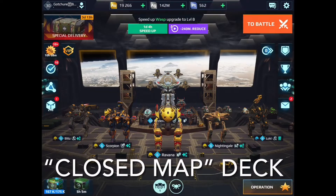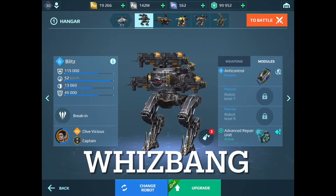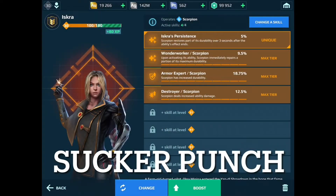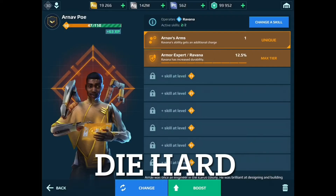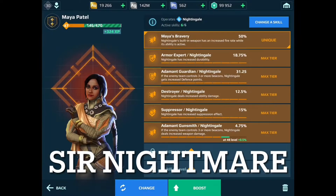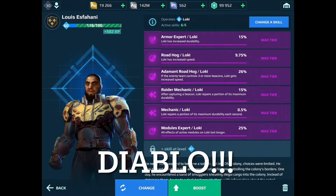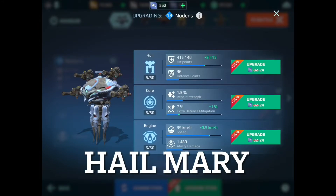This is my closed map deck for maps that have less long-range and mid-range opportunities. We got Whiz Bang, my Mag Blitz, with a pretty decent module and lots of skills with Clive — pretty good there. Then we got Sucker Punch, my flamethrower Scorpion, still working on skills there. We got Diehard, my brand new Ravana — ice chucker Ravana, really basic on skills and modules. Then Sir Nightmare, my Nightingale with a fairly good set of skills and a decent module. Then everyone's favorite Diablo with very good anti-control and lots of skills. And my Tight-Knits Nodon — I call it Hail Mary — stock weapons, stock modules.